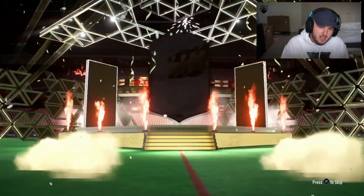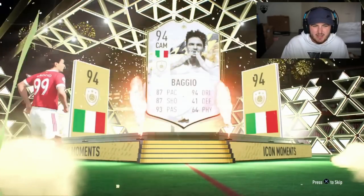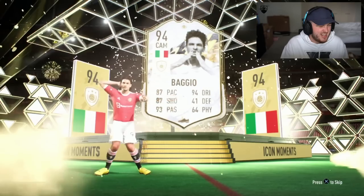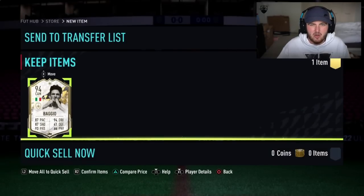Here we go EA — Brazil, Dutch, French, Italian. Baggio! Not ideal, not amazing sadly. I think he's a good card in game but I don't think anyone's happy with Baggio in their icon pack.